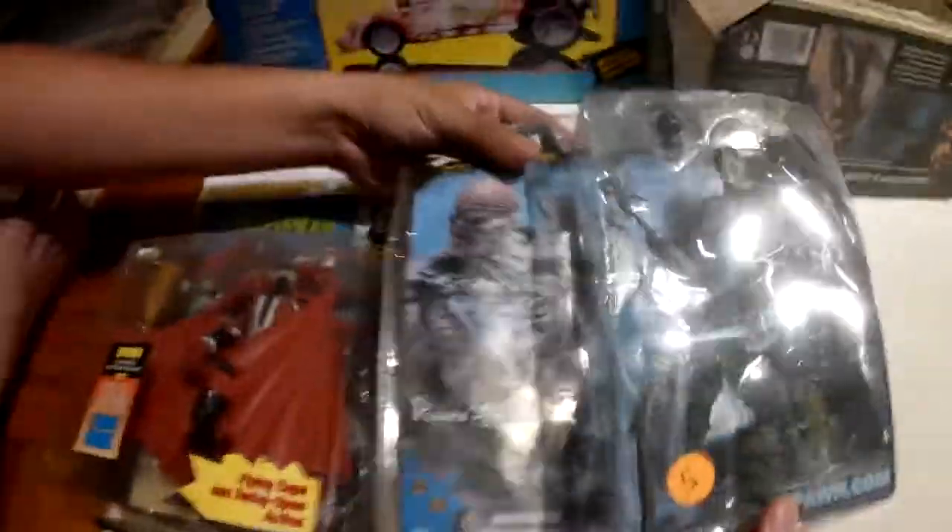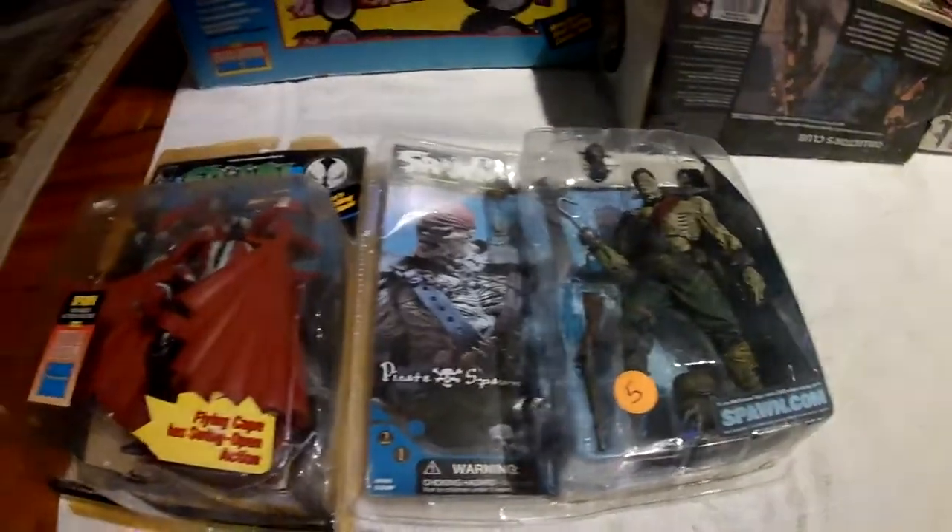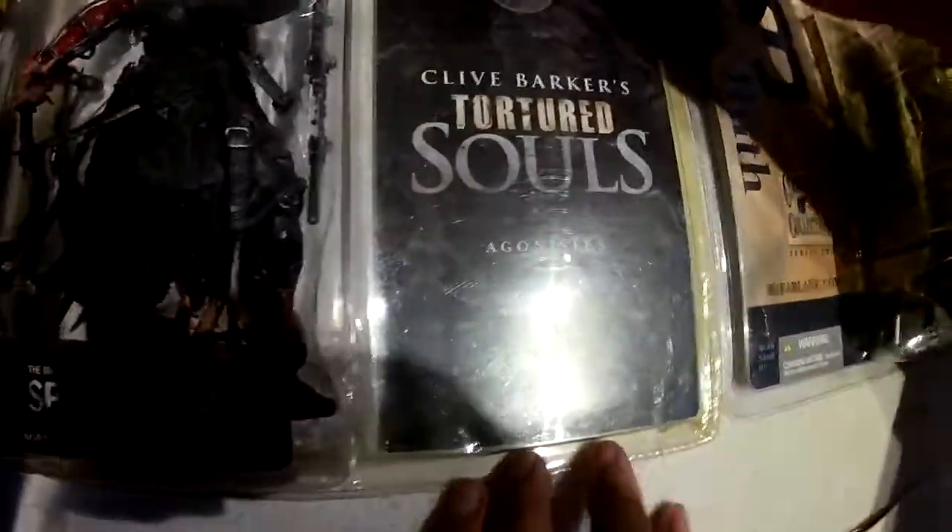The box is kind of beat up and bent, but it is what it is. Here's the back. Here's my Tortured Souls — Agonistis, I believe — I'm pronouncing it wrong. It's from the Hellraiser series, it's one of the hell demons. Still sealed, I got this at a comic book store back in the day.